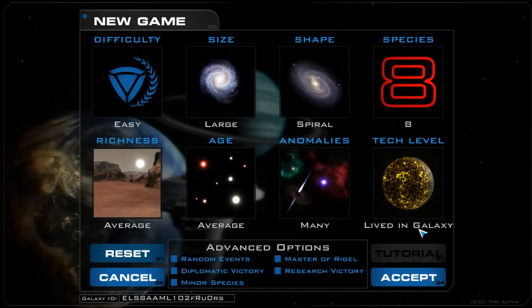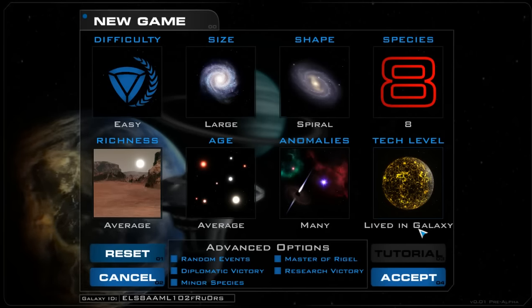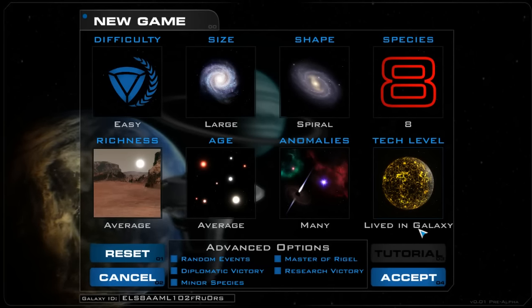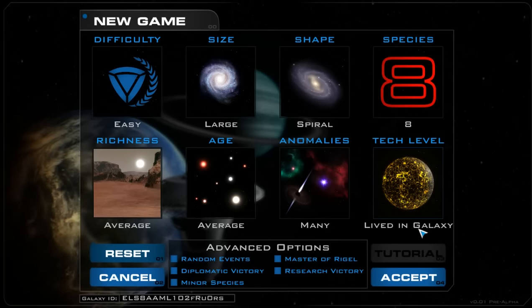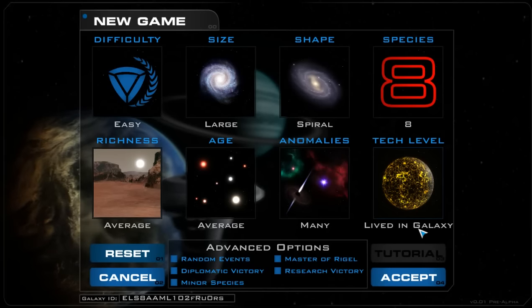In the lived-in galaxy, more advanced species might have around half a dozen systems and some small fleets — starting early to mid-game — but nothing so far ahead that you couldn't catch up. If you knew the ropes and had a big enough galaxy for breathing room, it's very doable. It also sounds like strategy game players who enjoy creating their own narrative will appreciate this option.